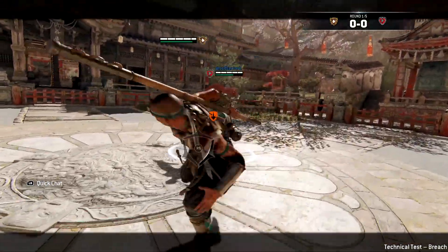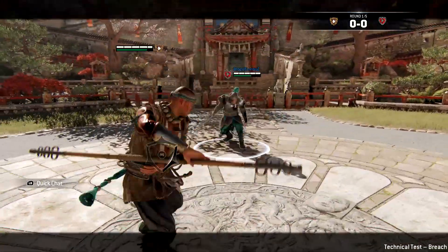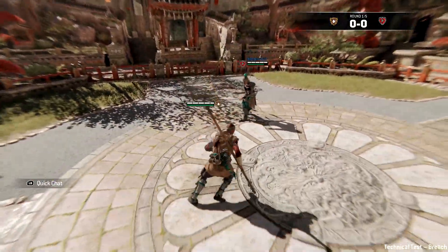Next we're going to look at the Shaolin's running attack. To perform this, run at an enemy unlocked and then press the guard break button, and you'll perform a kick that, if you use a light attack right after, should be guaranteed.